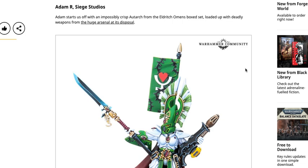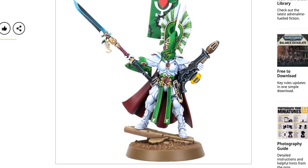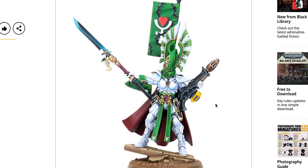This will give us an idea of what you could potentially achieve with medium, high, or amazing level skill. Adam R. from Siege Studios starts us off with the impossibly crisp Autarch from the Eldritch Omens box set, loaded up with deadly weapons. Here we see the Autarch with the fancy plume helm, a Biel-Tan paint scheme with a custom banner painted there, some pretty cool non-metallic metal, the fusion blaster and spear, and what looks like the little shield the Dire Avengers have.